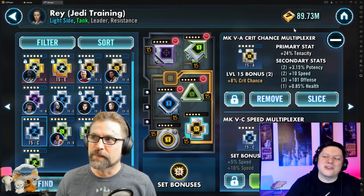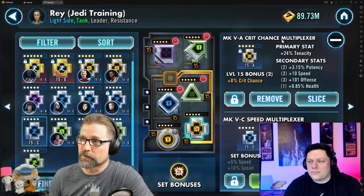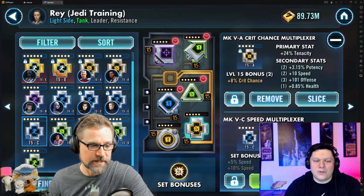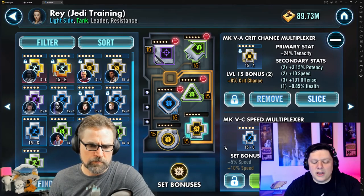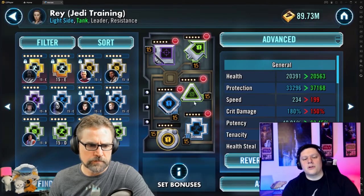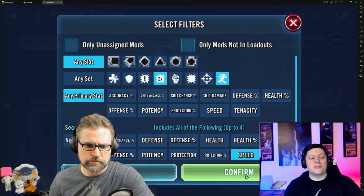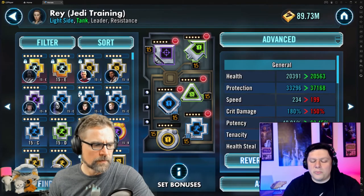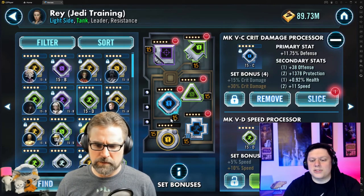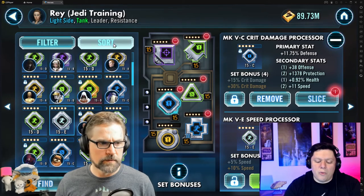That's exactly what I had to do — I had to do crit chance and crit damage because she's one of my late bloomers. But now for JTR with just any random Resistance pick, she's going to beat the KRUs, the Bosks, the Separatist teams. What you really want to start doing as you evolve — because when you first get her you're not going to have a full Resistance team — is play with Resistance Hero Finn.